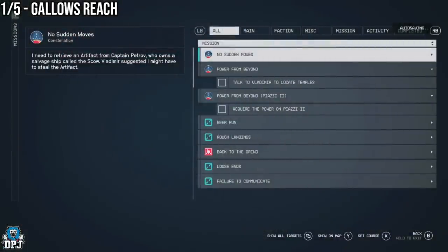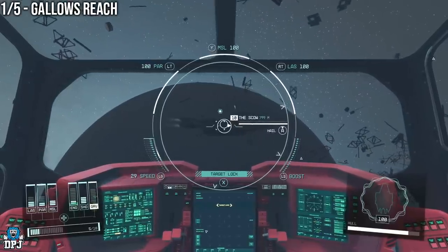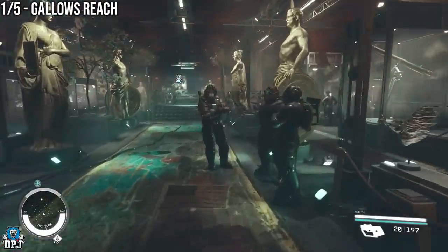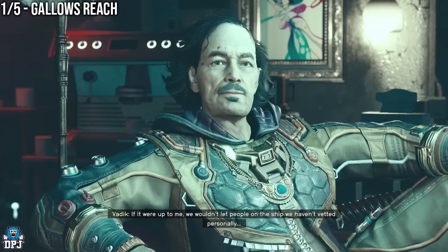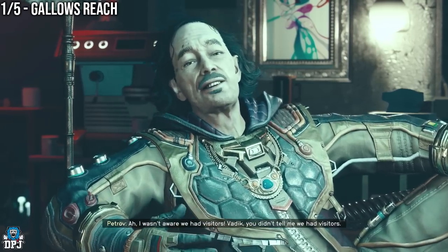During the main campaign, about half way through - maybe about two thirds through - you will hit a mission called No Sudden Moves. Here you have to make your way onto the Skull ship. It's on this ship where this item is located. When you first get on here all is civil, but you have to persuade the main man Petroff to hand over the artifact - that's why you are here. This can go a few ways.